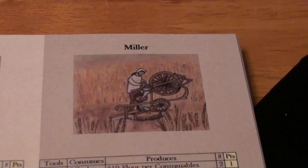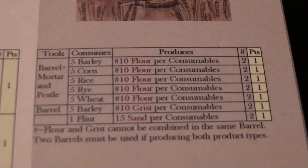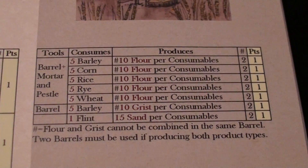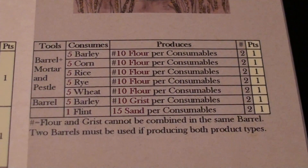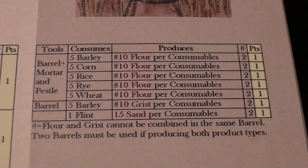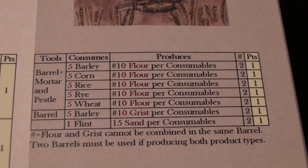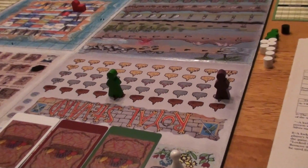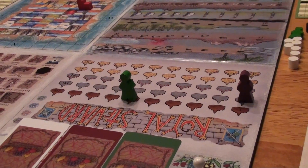Now that Player 2 has barrels, they're going to use the miller occupation in order to produce flour. They're also going to be producing grist and sand. Note that flour and grist cannot be combined in the same barrel — two barrels must be used. After turn two, the purple player has a five point lead.